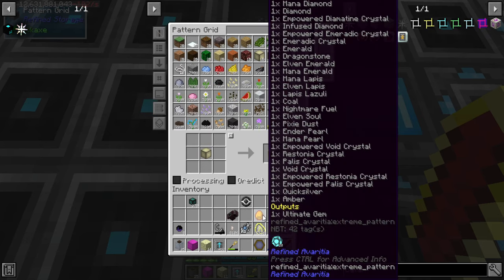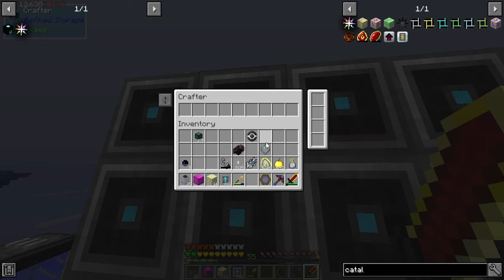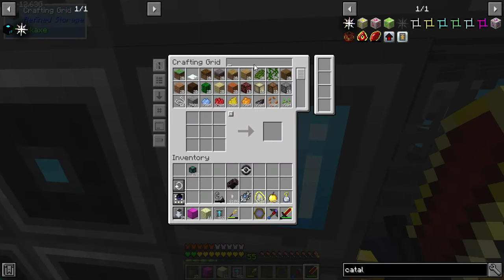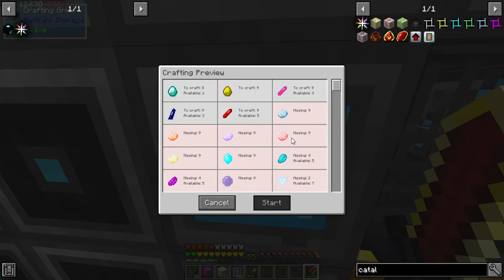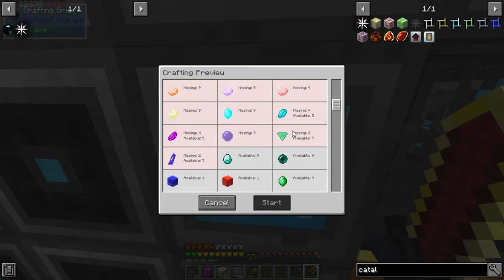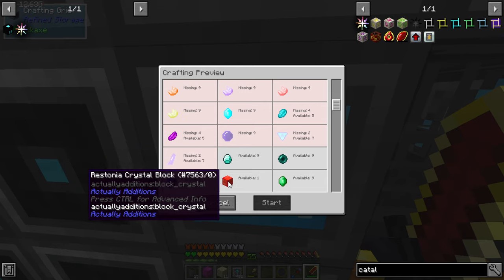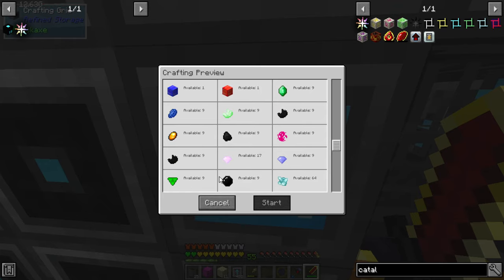That's probably our best option at this point. So let's see what we don't have and see what we need to automate. That's probably our best option. So let's go ahead and put that. I kind of want to put that with the ultimate ingot, but it's fine. The ultimate gem. We need nine of them. So we need to animate these quartz. We're missing empowered emerald. Empowered void. But for the most part, we have most of it.